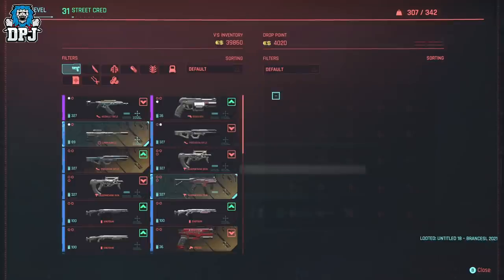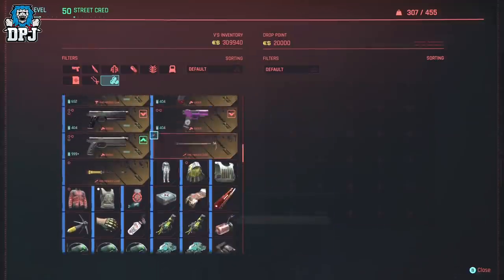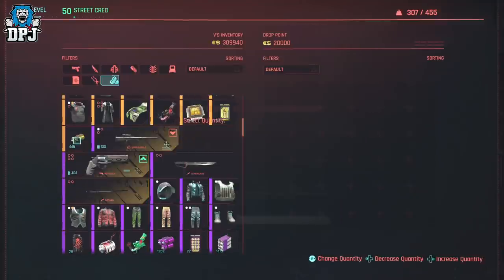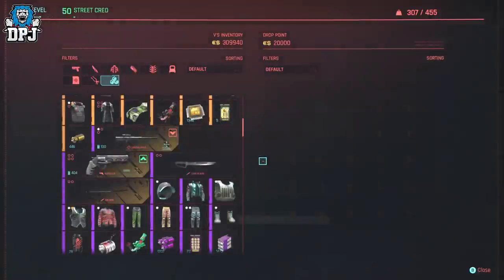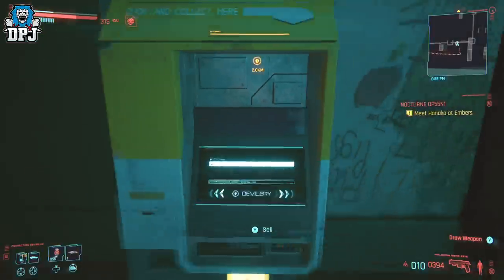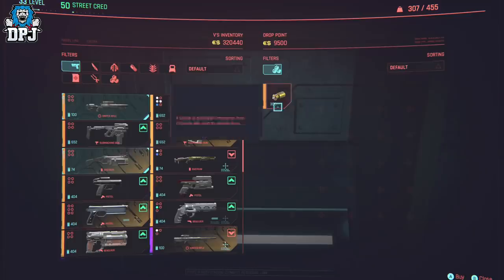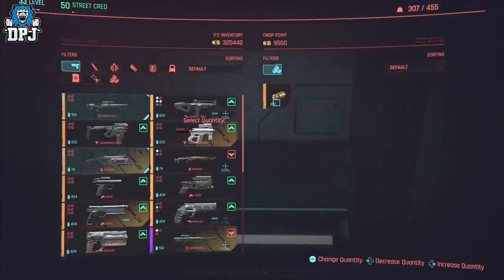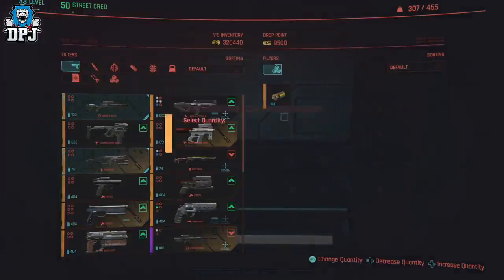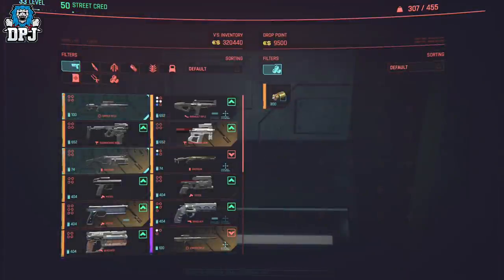First you need to dupe whatever item you want to a point where you feel the turnaround is decent enough. For demonstration I'm using legendary upgrade components. I sell the machine 300 of this item, as they cost 1,000 eddies each to purchase back. Because I have 300k eddies I can purchase these over and over using the duplication glitch, getting 300 every time I dupe or buy them back.